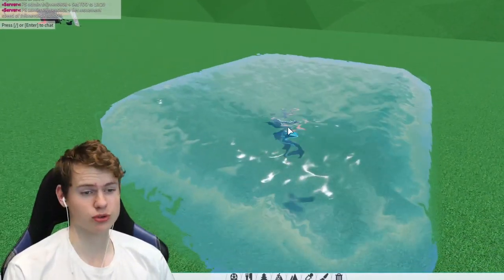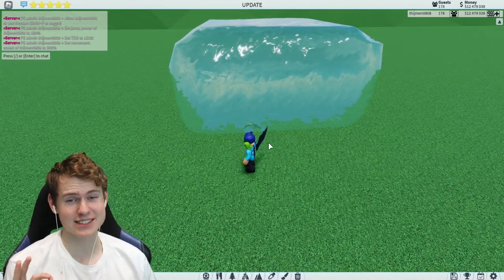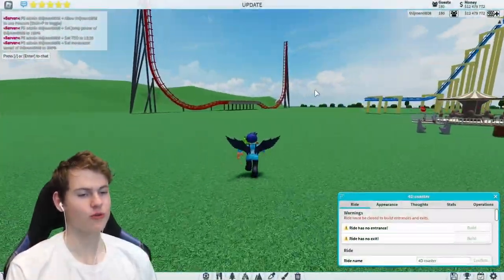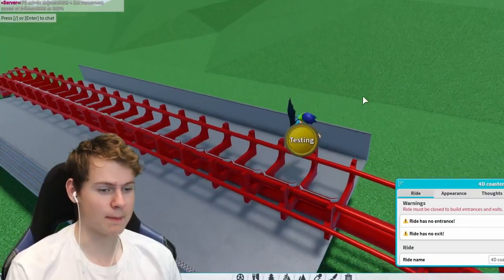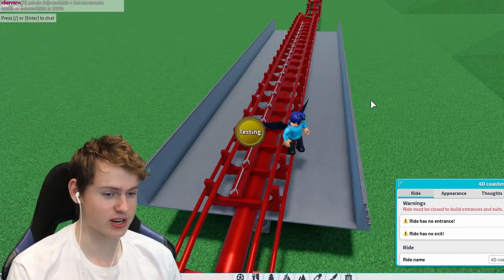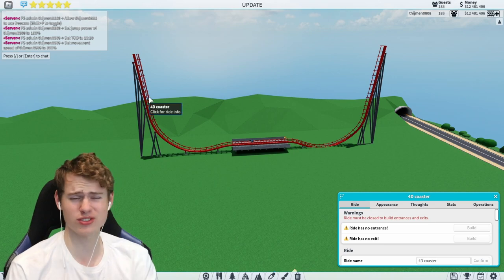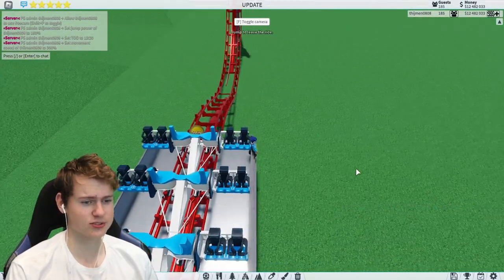Now we have water here, and you can make this way longer in different shapes and sizes to get a waterfall. It's weird but probably useful if you want it in your park. Now for the last glitch — we are going to build a teleporting roller coaster. I have a 4D coaster here, and a big shout out to Lempy who found this glitch.